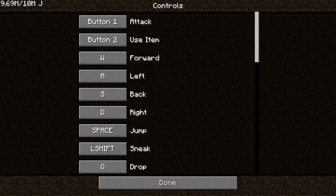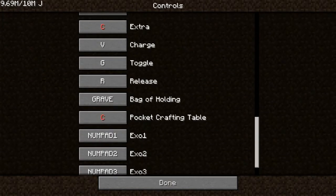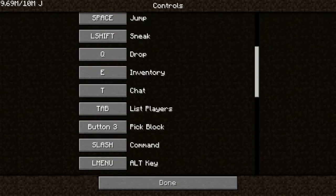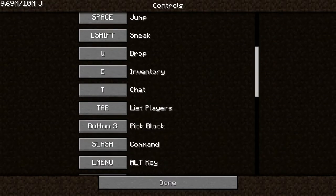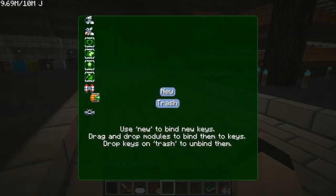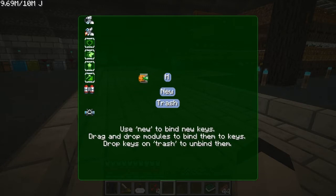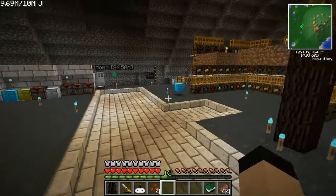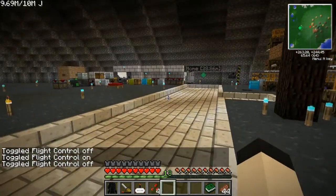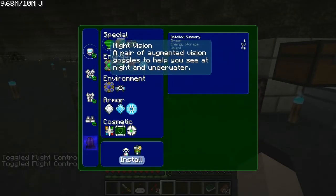M does nothing — M is not bound to anything. Mode switch key... I do not know. I will bind it to the letter H for hover. Cool deal — it gives me finer control. I hope the keybind stays; I don't know if it will or not.